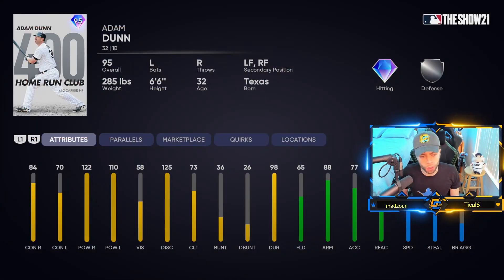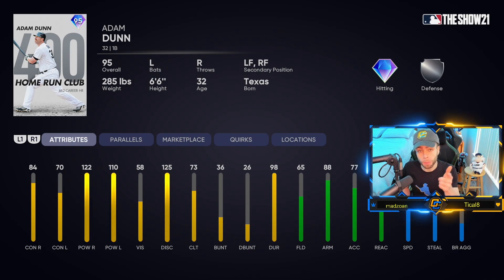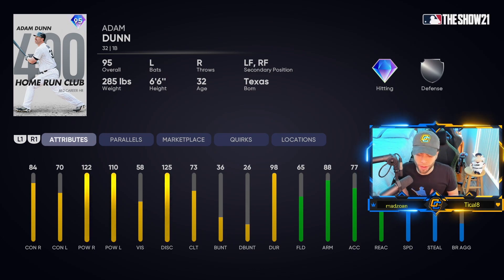First off, Kitchen Sink One pack — Adam Dunn's 400 Home Run Club card. 84 contact, 120 to 110 power — those powers are unbelievable. It's a first base primary; most of his other cards are outfield primaries. Super fun left field/right field secondaries. Not too slow either — 60 speed when fractured, pretty good arm. He's got some benefits, and at Hall of Fame and below this card could be really good.